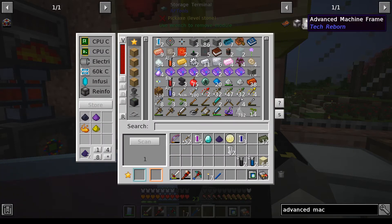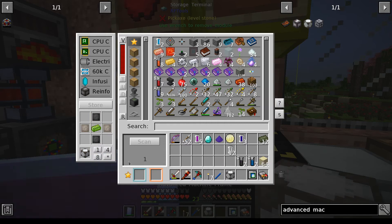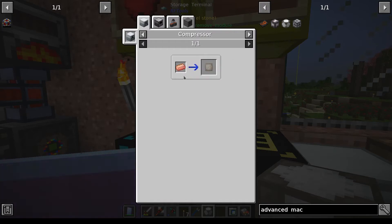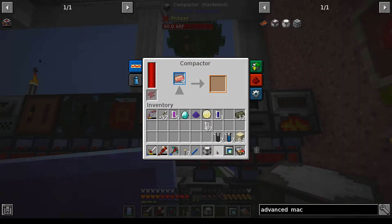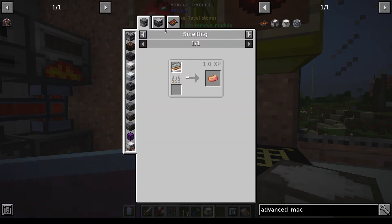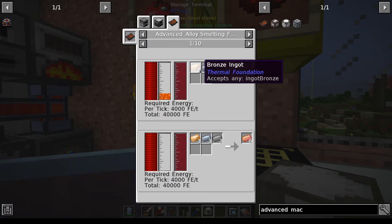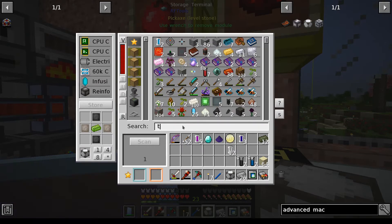I can craft one but I need 20. I can do one advanced alloy plate - how do you make that? Advanced alloy ingot. I need more - oh yeah, steel, tin and bronze. Steel, tin, bronze.